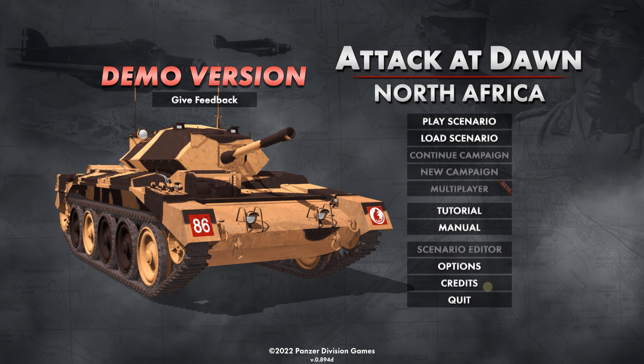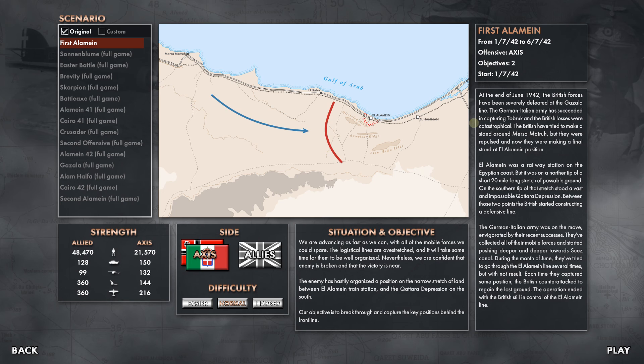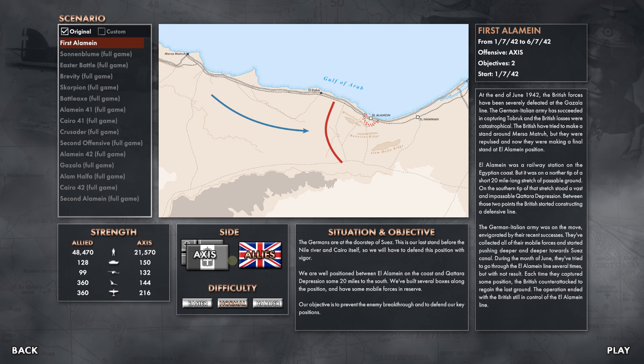Let's just look at the different things we have here. You can see the different scenarios that will be coming out with the full game. It looks like you can play the first El Alamein scenario if you want. You can play both sides — there's easier, normal, harder difficulty options. It gives a strength breakdown, situation, and objective — kind of a historical lesson if you want that.